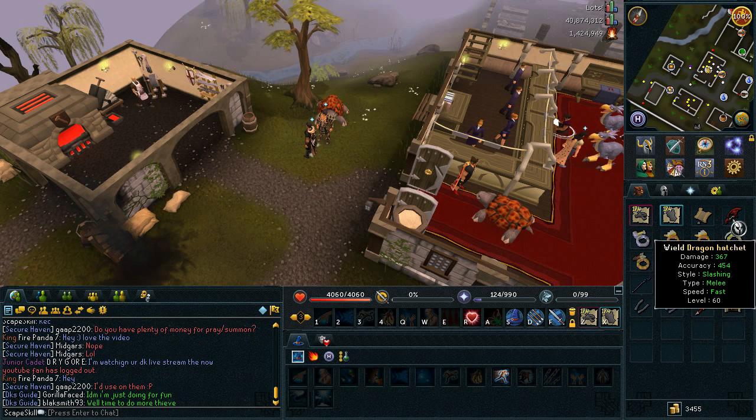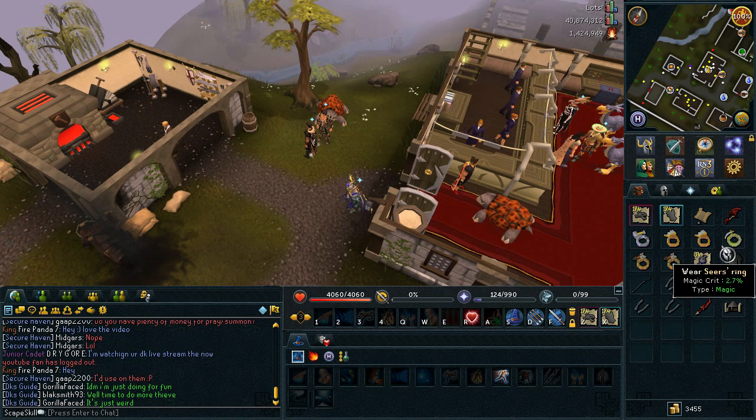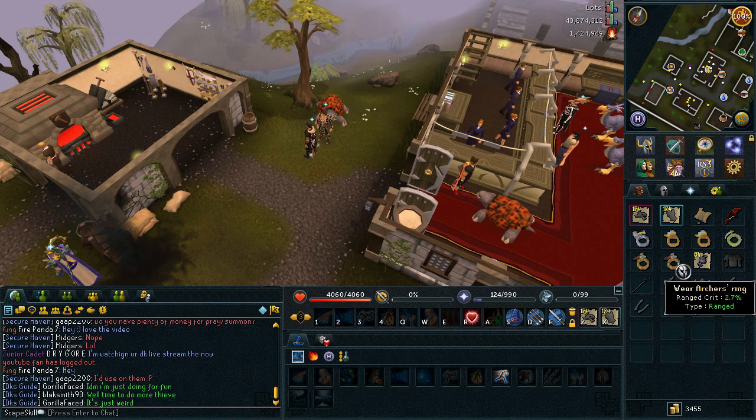All the other loot in my inventory is here as well. I managed to get myself a Dragon Hatchet, a Berserker Ring, two Seers Rings, a Warrior Ring, and also two Archers Rings.